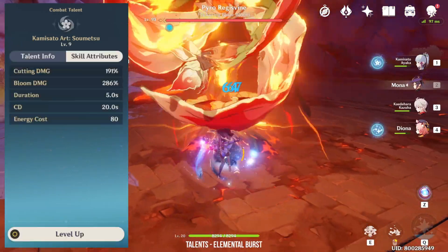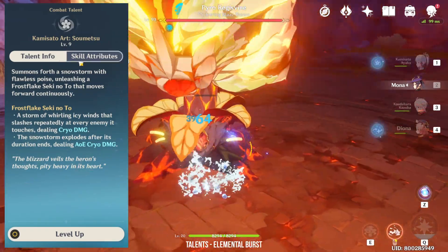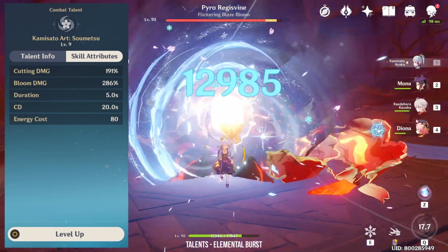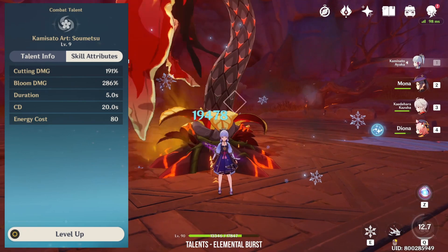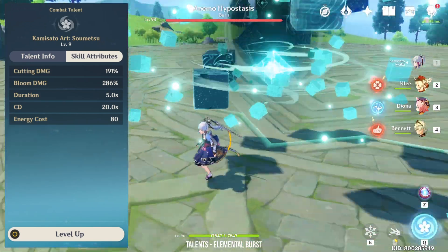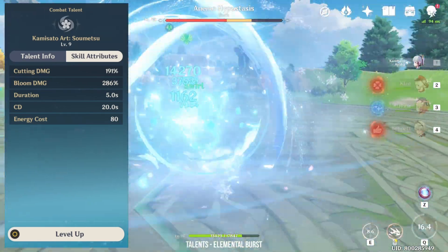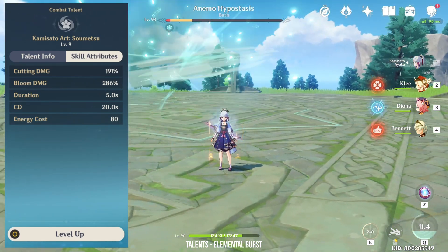Lastly, her elemental burst, Kamisato Atsoumetsu, is probably the main reason why she is so strong. It does 19 slashes and 1 final explosion over a duration of 5 seconds. At talent level 9, that is a 3915% skill damage multiplier, which is absolutely insane. However, it has an 80 energy cost, so spamming it like Venti isn't possible, and you'll still need to deal with the 20 second cooldown.